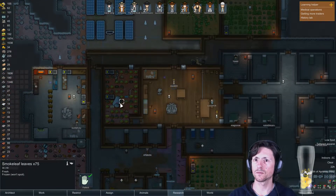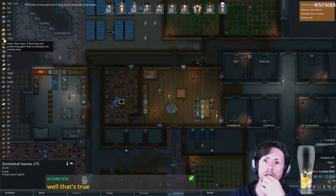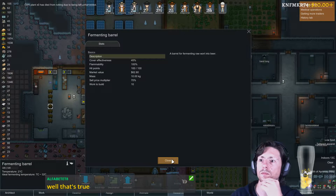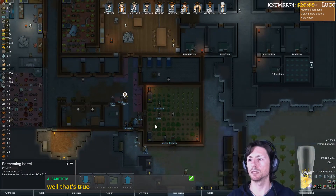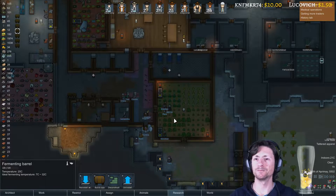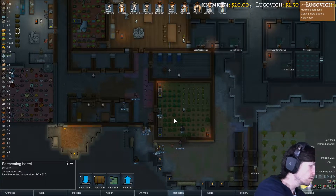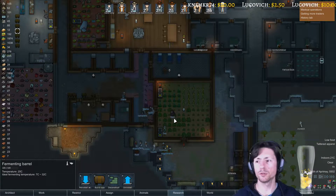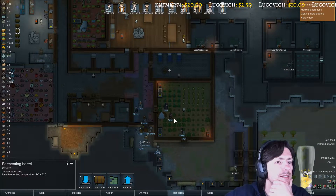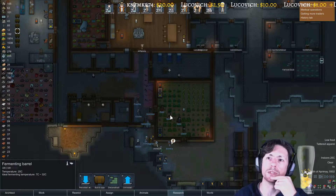We have some of this — for example, this is the smoke leaf, that's okay. Making beer — and a Fermenting Barrel. How does it work? What we should do is actually search. Let me search here in the other computer: Green World, beer, how can we produce beer in Green World? Plant hops — which is an easy task. Construct a brewery — required to process 25... A brewery. We need a brewery.